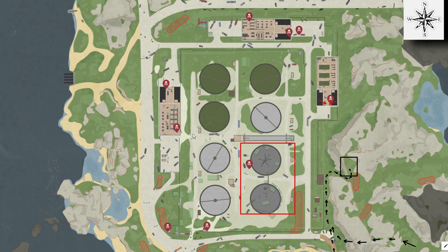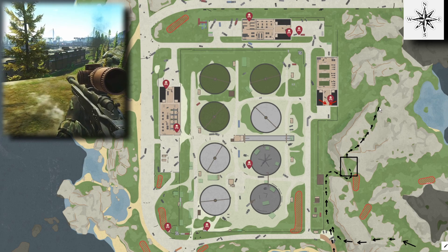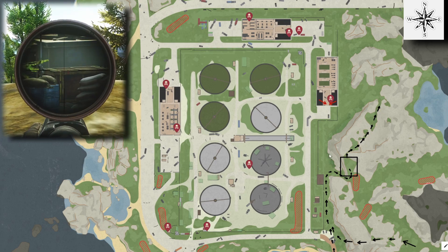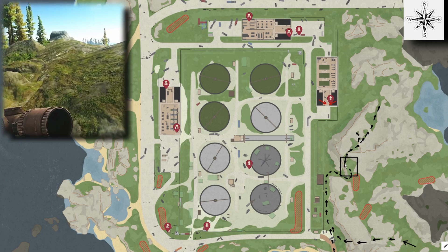From here, we have two options. We can either move up and over the rocks to take out the remaining gunner on the eastern roof — he will more than likely be stood next to his mounted gun — or you can completely ignore him and move down through the warehouse. He only covers the eastern rocks, so it's completely fine to ignore him if you're not too bothered about the XP.